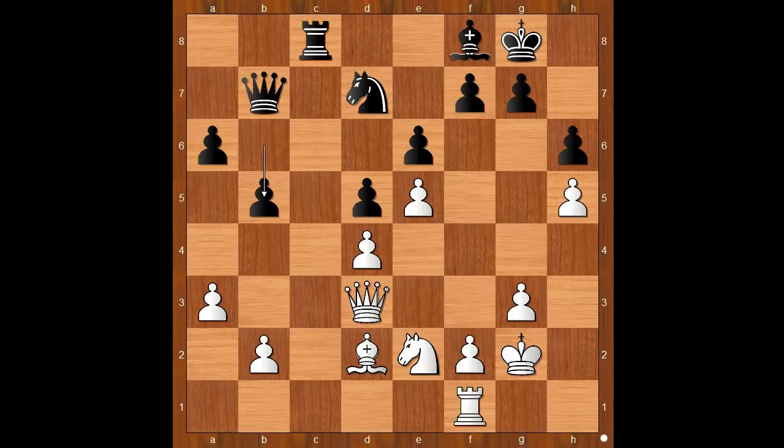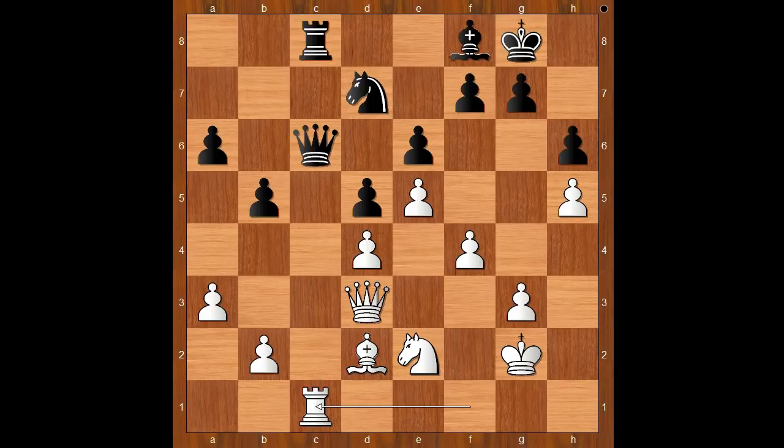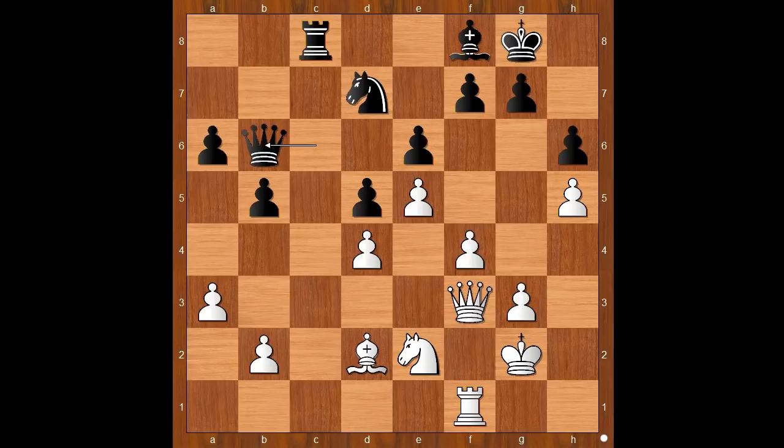B5, f4, queen to c6, intending queen to c2, trading queens maybe. Rook to c1, queen to b7, rook to f1, queen to c6. Surely Carlsen would be happy with a draw. Queen to f3, black to move. Queen to b6. Why not queen to c2? Then rook to c1, and after queen takes bishop, rook takes rook — white stands much better.